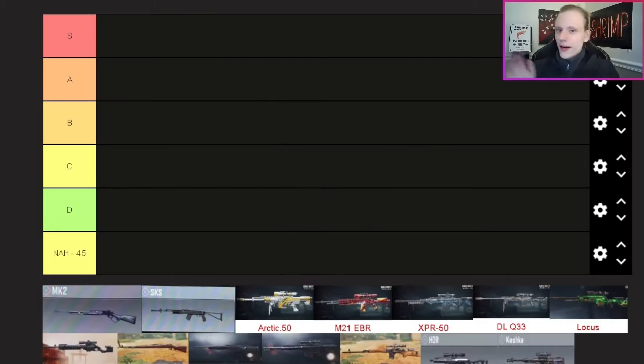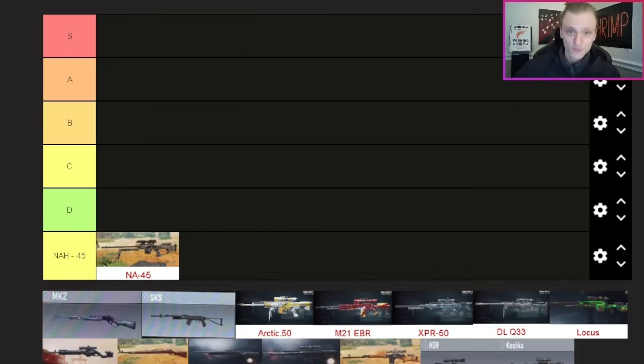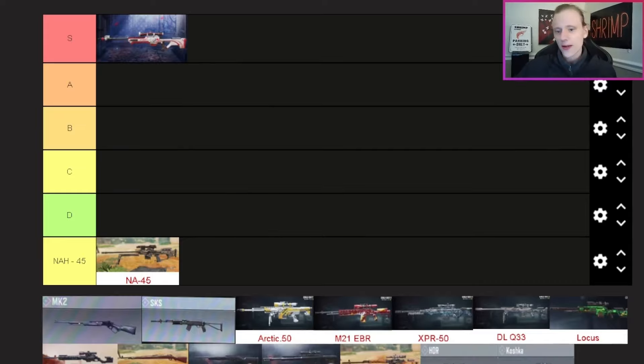Moving on to snipers, and I've decided to combine the marksman rifles with the sniper rifles since there are only four marksman rifles and you can use them as snipers depending on the build. Kicking it off, the LW3 Tundra is S tier automatically. Out of all the snipers it's the best to use — most accurate, super fast, very deadly especially in the right hands.